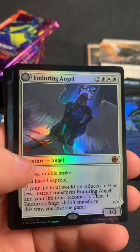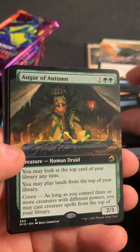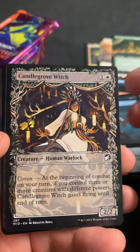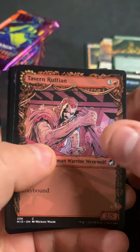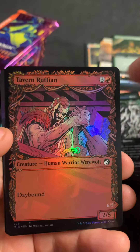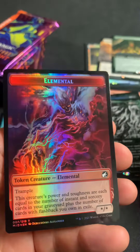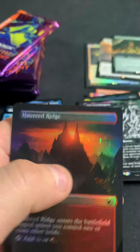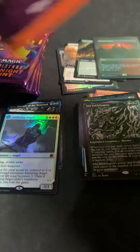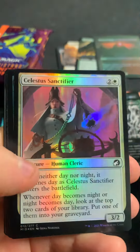Got Forest as the land, Enduring Angel as a second mythic, Cleaving Scab as the commander, Augur of Autumn — that's a pretty decent rare — Candlegrove Witch, Tavern Ruffian, Stickyfingers as a showcase, Tavern Ruffian again. Hey, there's a Haunted Ridge in the borderless foil! Elemental and Zombie — so that's one of the lines you're looking to get, even though it got reprinted. A little bit of value in this; I thought it would crash harder.